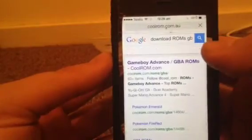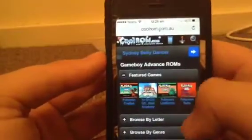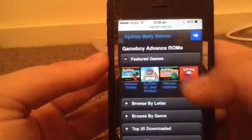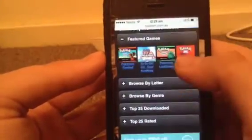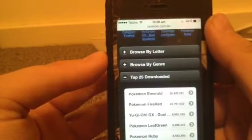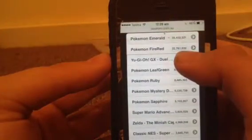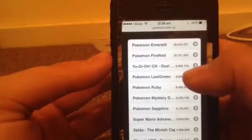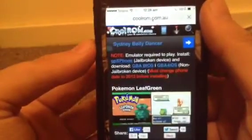It'll open the page — I'll also be providing it in the description. Sorry, it's kind of late. You can download whatever games you like: Ruby, Fire Red, Leaf Green, any type of game. There's a top 25 games list. Pokémon Emerald and Pokémon Fire Red are the top two. There's also Mystery Dungeon. Let's choose Leaf Green.